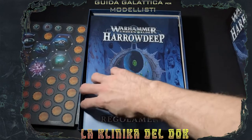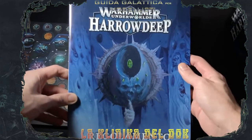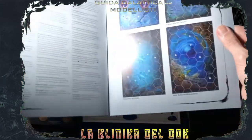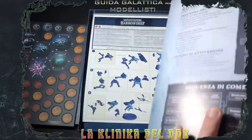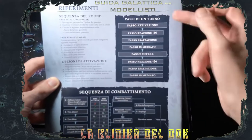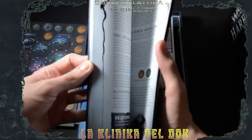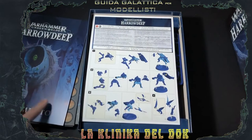Regolamento decisamente corposo, perché mentre gli altri regolamenti stavano intorno alle 40 pagine, qui siamo una cinquantina abbondante. Quindi sono 52 pagine di regolamento, con un bel po' di modifichine, chiarimenti fatti bene all'interno del turno; hanno chiarito le finestre di reazione, di esaltazione, quindi anche qui roba golosa. Ma ne parliamo dopo.